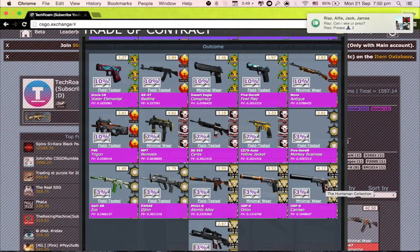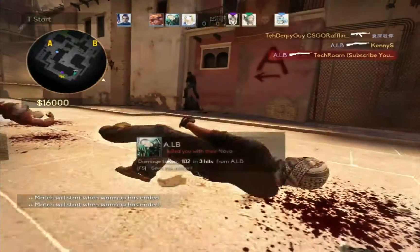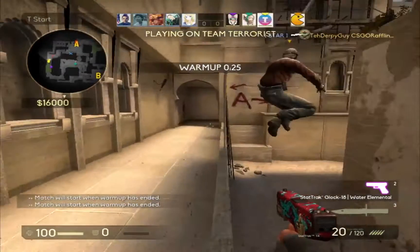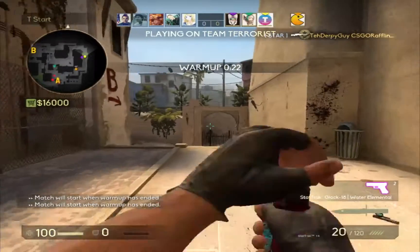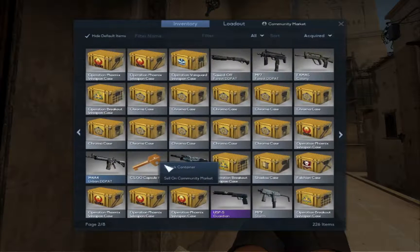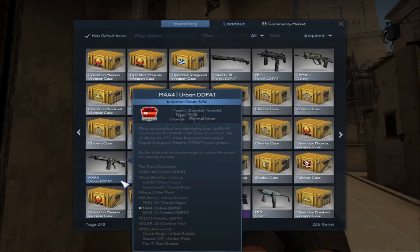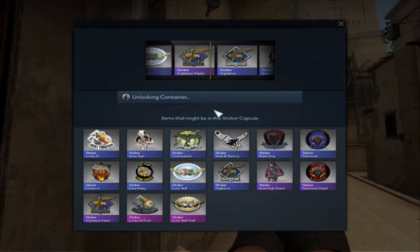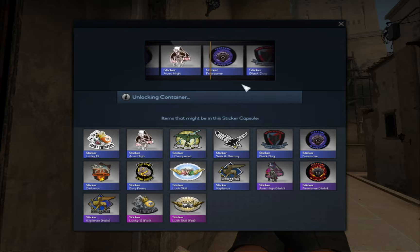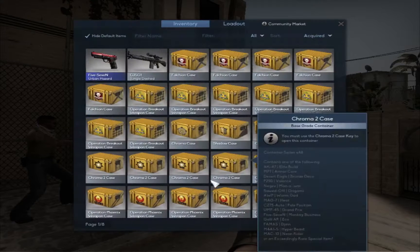Okay guys, thanks for watching — please like, comment, and subscribe. So hey guys, TechRoom here, today we're gonna open a sticker capsule because I really feel like it. I got this key from winning on some lottery sites, so just gonna open it. This is my second time opening one. Let's use this sticker capsule key — what's that sticker? Fearsome! Looks quite nice actually. I'll use it. Okay, see you guys, thanks!